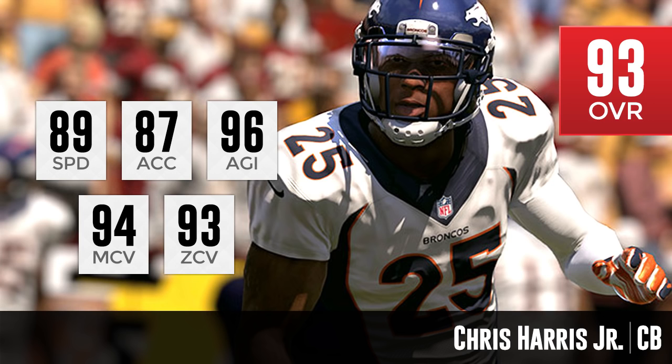He also has a 96 agility. He's going to be one of the best cornerbacks to use. If you're using the Denver Broncos, you've got such great cornerbacks on that team and great pass rushers — that defense is going to be just ridiculous once again this season. Maybe they're going to be able to make another run at a Super Bowl even with their questionable quarterback situation, just because they have guys like Chris Harris Jr. He is a full overall attribute higher than Richard Sherman, two higher than Patrick Peterson and Darrelle Revis.